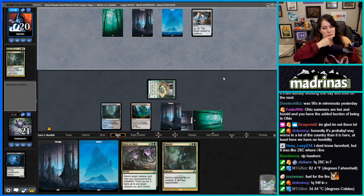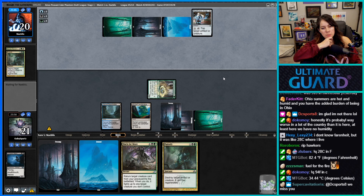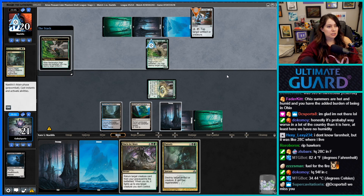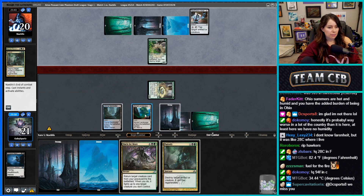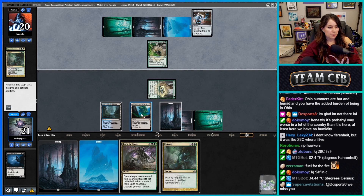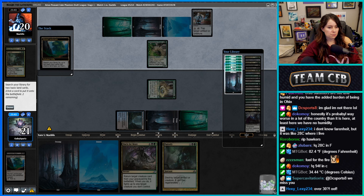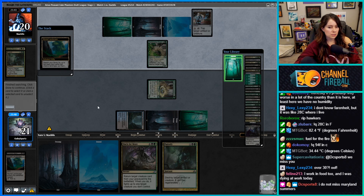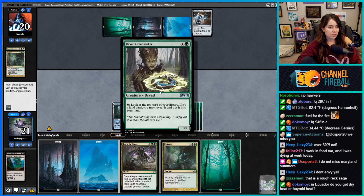94 in Celsius is 34 — so I haven't lived in Ecuador for a long time but once you get to 30 it's way too hot. Let's activate — get Forest, Forest. Man, we are not doing great.